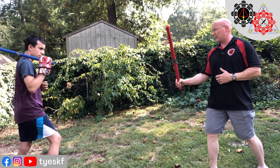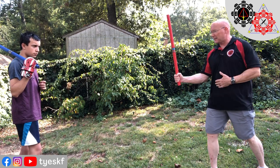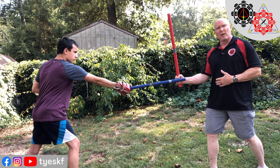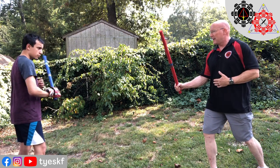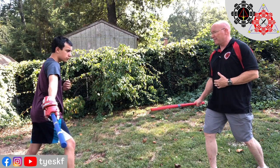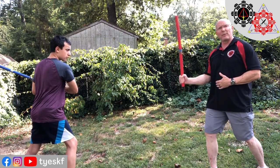If he lunges in and tries to hit my hand, he has to do that. He can hit it the other way, sideways. So what do I have to do? I have to move my hand. If he's trying to hit my hand and then I move it — however I'm going to move it, I get out of the way.